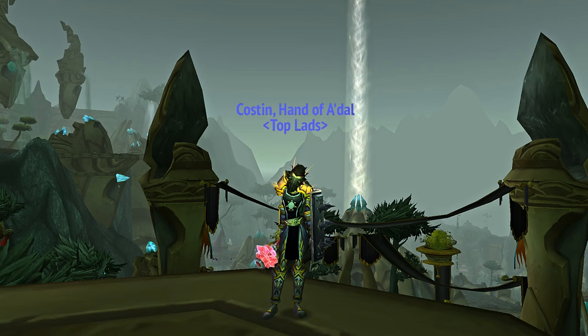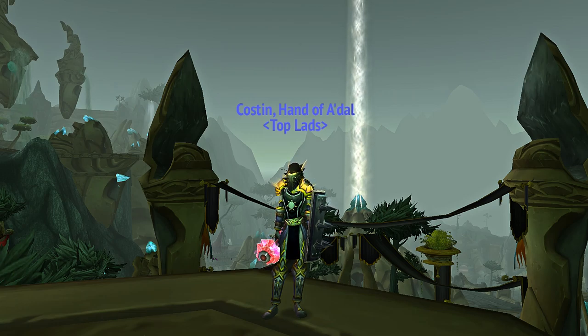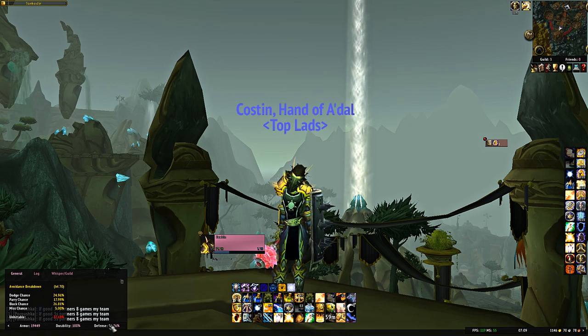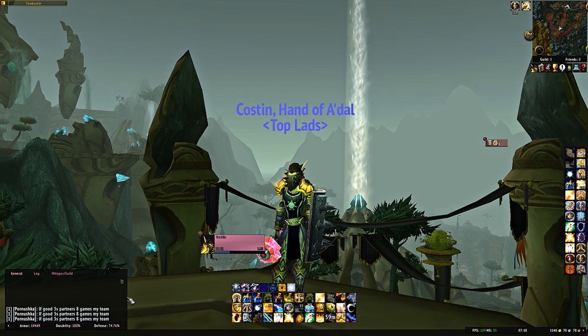To figure out how much avoidance and block chance you need to get crush-capped, you can calculate it on your own, use a macro — there are several available — or use an add-on. I personally have LVI for my unit frames and action bars which does have an avoidance breakdown, but it doesn't properly show your miss chance, so it's not as useful as it could be.